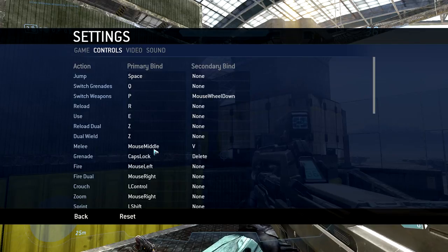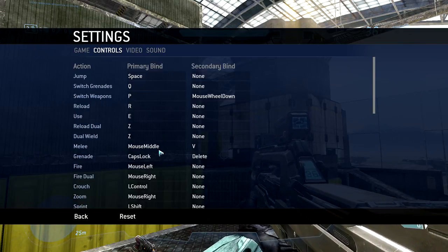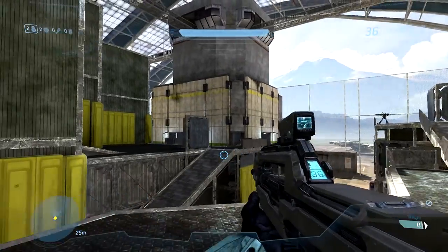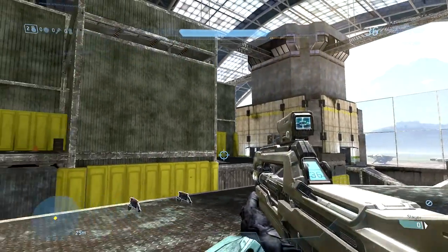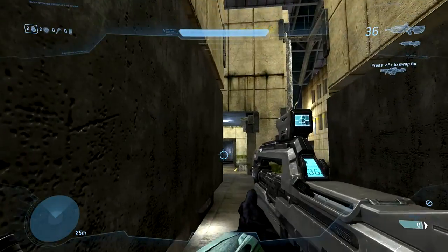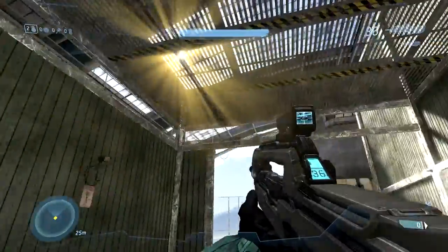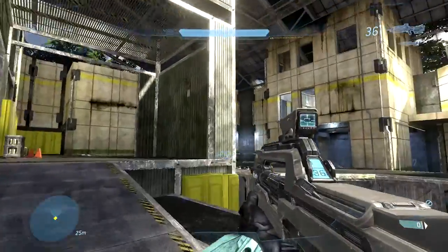I have melee set to my middle mouse button — the default is F, but I find that very awkward. I really want to avoid having my fingers leave the WASD keys as much as possible, and pressing the middle mouse button for melee seems to work really well. I don't have much mapped to scroll, but you could map equipment to mouse wheel up — that would be useful so you can jump, look, and toss your equipment without moving your fingers off the keys, since equipment tossing is affected by your character's momentum.